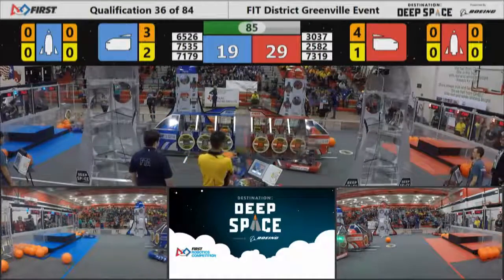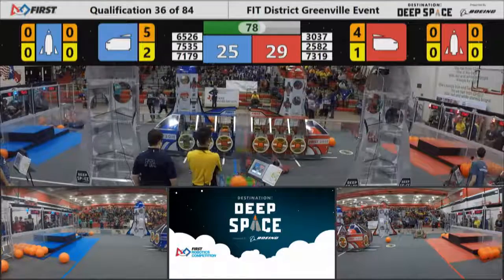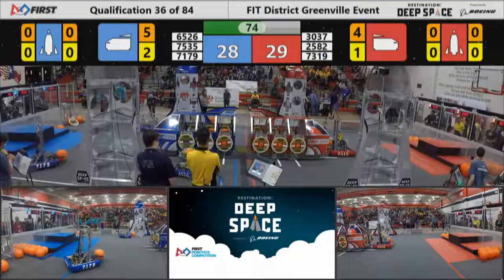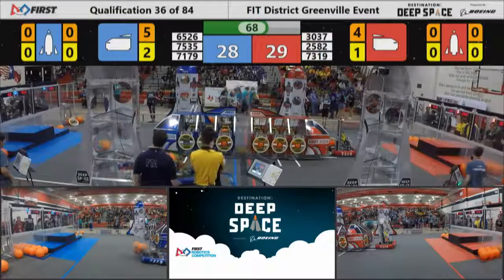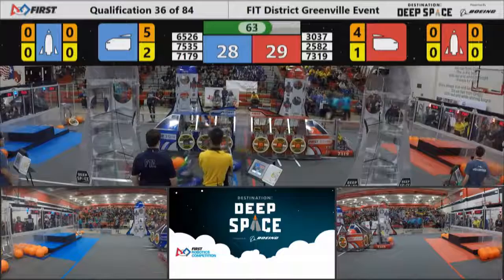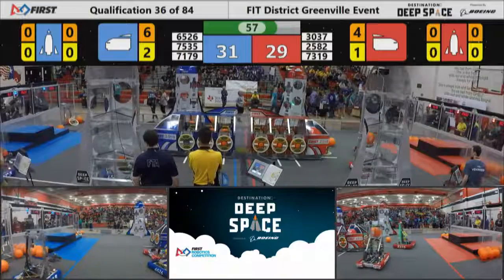Crossfire matches though for the Blue Alliance. This is a close one — just a few points separate these teams. Crossfire picking up and launching another ball. 30-37 trying to play some defense on them. Score narrowed to just one point difference between these alliances. Lufkin seems to have stalled over there by the loading station. Meanwhile, Crossfire gets another one into the Blue cargo ship as they take the lead. We hit the one minute mark in this match.